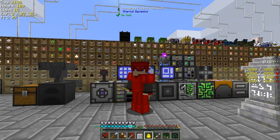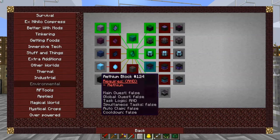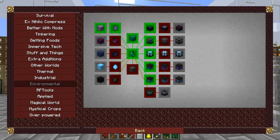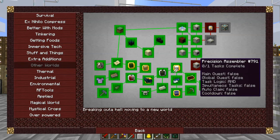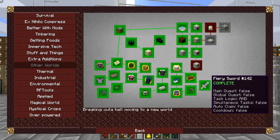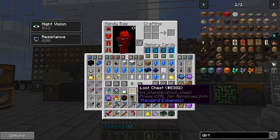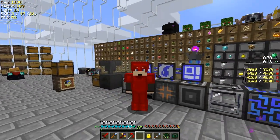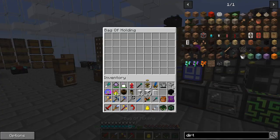Hello everybody and welcome back to Lost Souls. In this episode I'd like to set up the Ever-Shifting Fountain. We've also completed a couple of quests - let's claim the reward. We'll also do some bits for the other worlds: the precision assembler and maybe the suit-up. Let's have a look at what we've got in that chest - an infernal challenge, actually that's one of the better rewards we ever get.